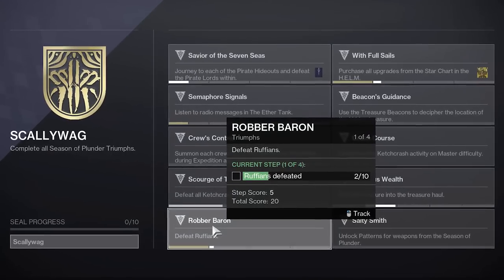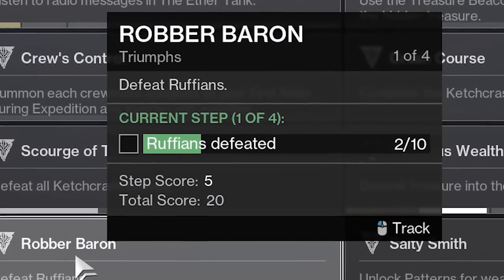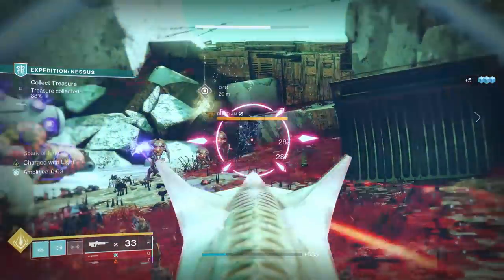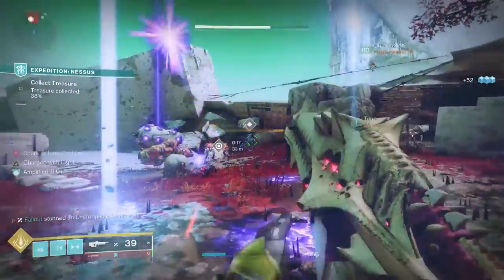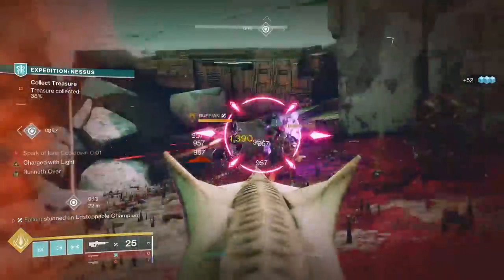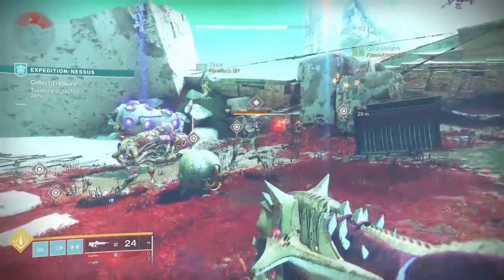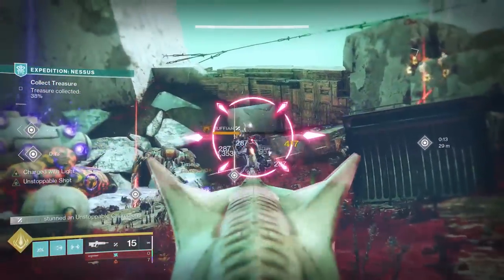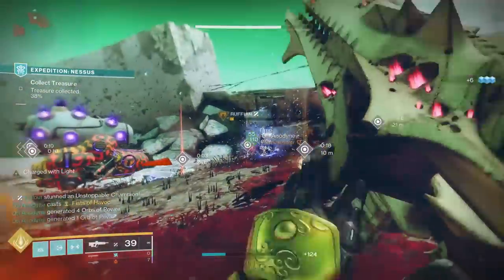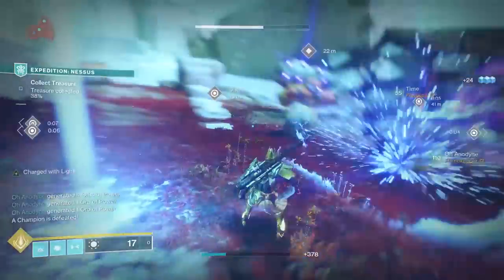One of the requirements of the Scallywag title is called Robber Baron, in which you have to kill a grand total of over 50 ruffians. Ruffians appear in the Expedition activity, so you might think, easy enough, I'll just play a lot of Expedition. But it's way, way more annoying than that. Ruffians only appear in Expedition under certain criteria, if you didn't know. Each time you run an Expedition, you can potentially encounter up to four ruffians. And if you're a solo player, this can be a borderline nightmare.